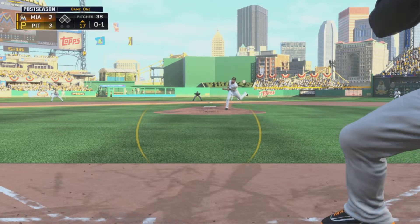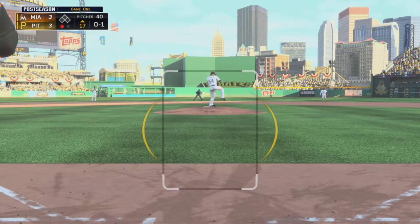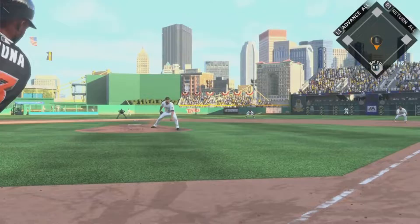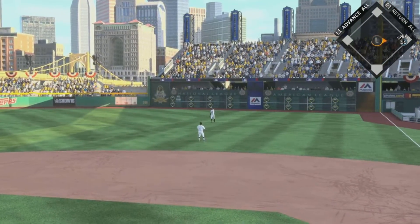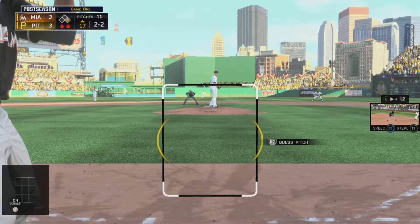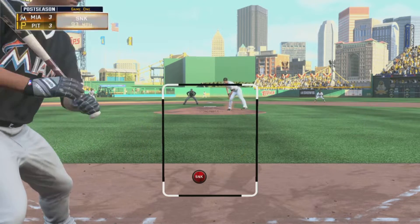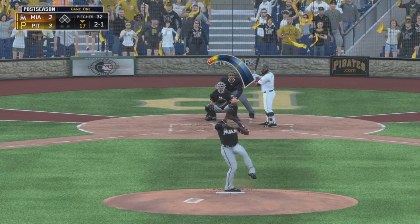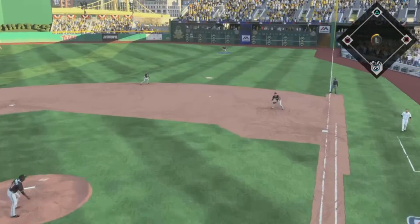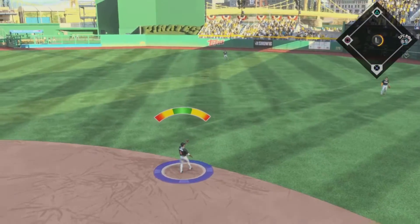The 0-1. Now a sharply hit ball back up the middle. Hot shot towards the hole, and this will get through into right. He's aboard with a single. After that pitch below the knees, but with two strikes, he's going to have to leave three. And as this is strike three, balls in the strike.